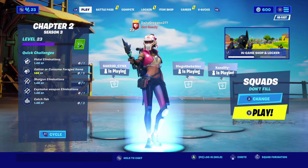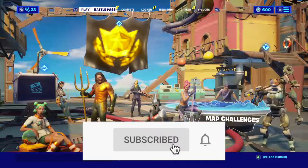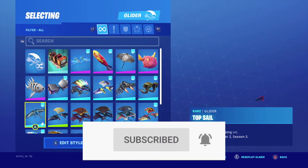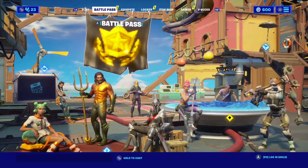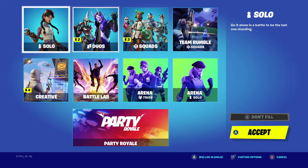Hey guys, welcome back to our video. Today I'm gonna show you guys how to get an invisible glider in Fortnite. I'm just gonna go to my locker — the thing you have to have equipped is this glider. It's part of the battle pass, it's called Top Sail. You have to have that equipped, and then you have to get into a game — really any game mode.